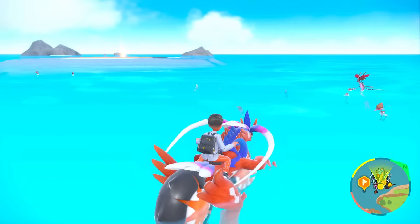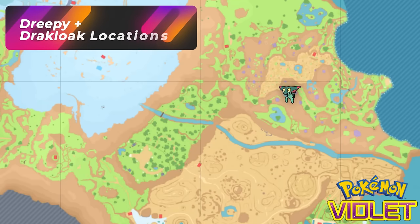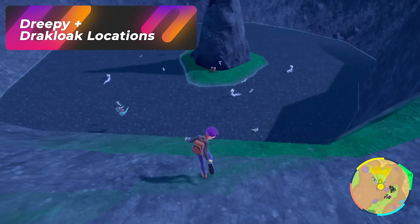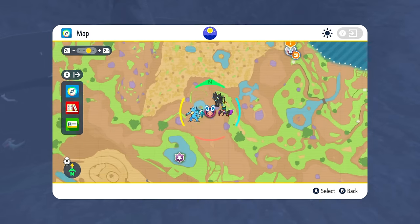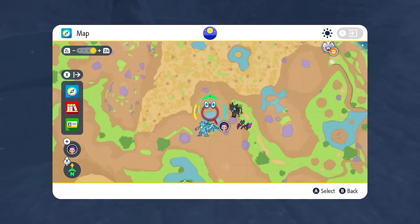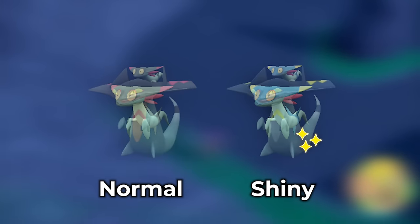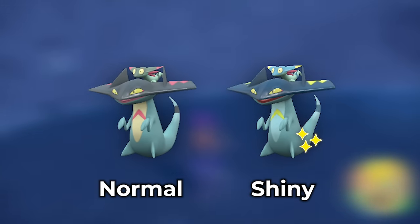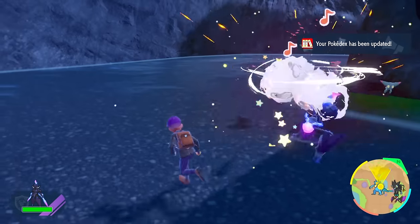One of the best spots for Dreepy in this game is in the 'death lake' trap all the way by North Province Area Two. We mentioned hunting Dratinis here earlier, but in Violet it's a good spot to dual hunt both of them. Just head down here — you can see the amount of spawns. I'm not a big fan of this Pokémon in Violet because they're very annoying and everywhere, but you can just hunt them down, have your Pokémon take care of them, and you should be able to get one.